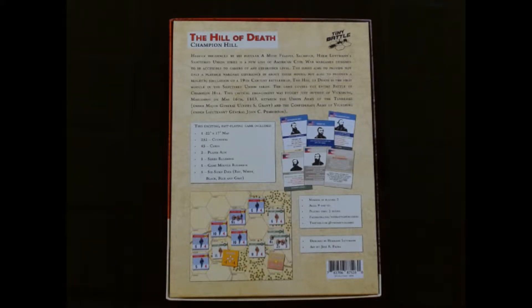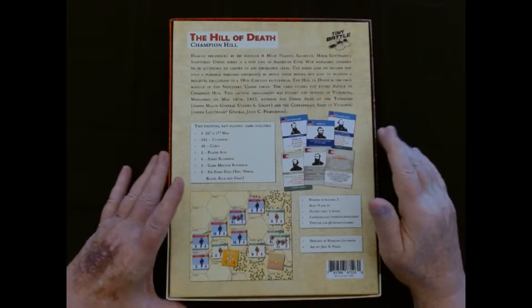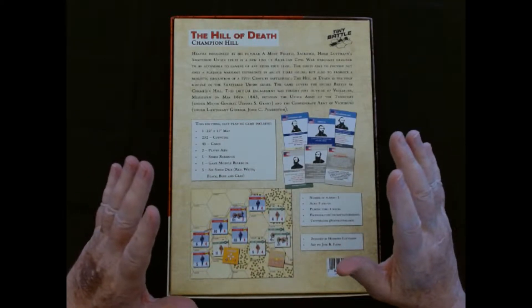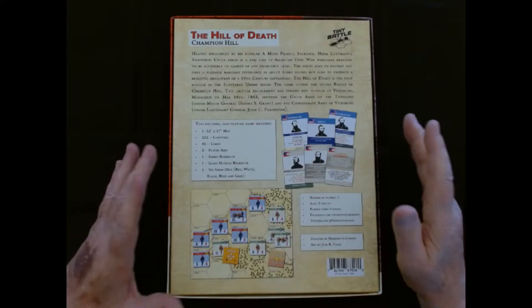The series aims to provide not only a playable war game experience in about three hours, but also to produce a realistic simulation of 19th century battlefield. The Hill of Death is the first module in the Shattered Union Series. The game covers the entire Battle of Champion Hill, a critical engagement fought just outside of Vicksburg, Mississippi on May 16, 1863, between the Union Army of the Tennessee under Major General Ulysses S. Grant and the Confederate Army of Vicksburg under Lieutenant General John C. Pemberton. From what I understand, this series is going to be highlighting battles that have not received a lot of following.